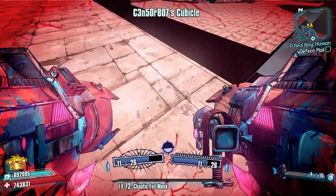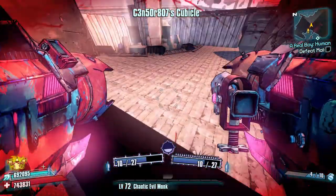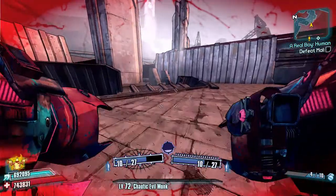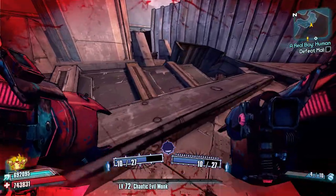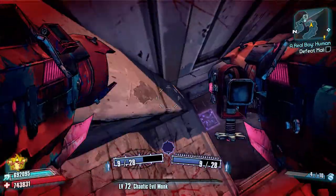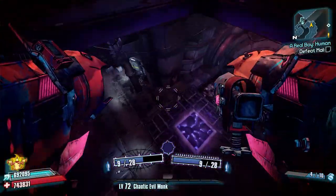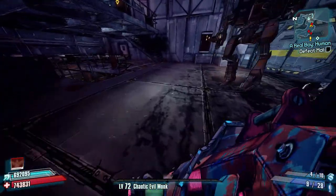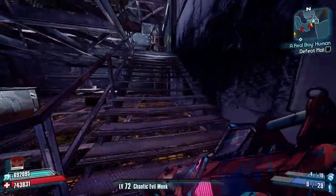Then we are just going to boost ourselves a little bit over to here. There is another roof over there — all it takes is a simple rocket jump. Once we are on this lower roof, we head into this corner and just round here we can drop down, and when we drop down we are pretty much at the end of these bots here.